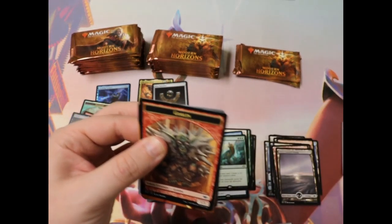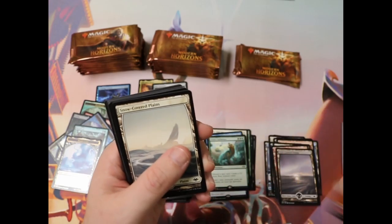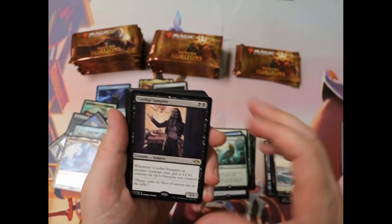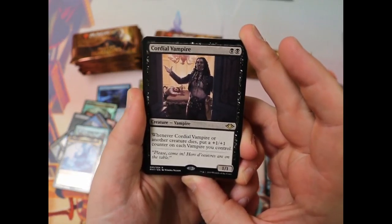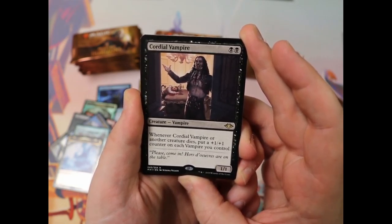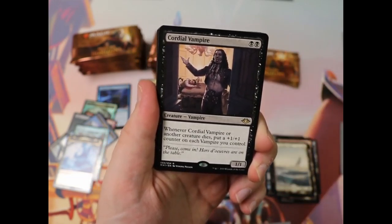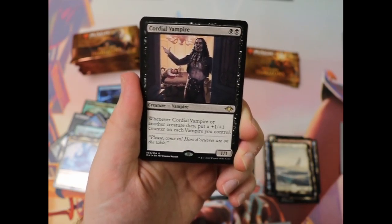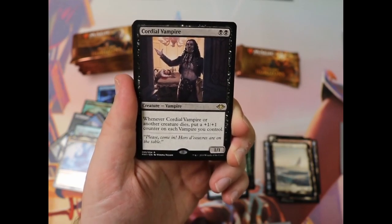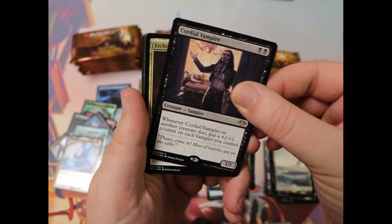Forgive me if there's some background noise, but it's a weekend at a really great game store, so people are out here to play their games and have their fun. Goblin Token, Seven Cannon art — can't go wrong there. Oh, Cordial Vampire! How you doing? I do run a Mono Black Vampire deck with Drana, Kalastria Bloodchief as the commander. It's a little bit of a commander damage dot deck, but getting more vampires and pumping up vampires is always a good idea. I think this guy might find his way into that deck right quickly.